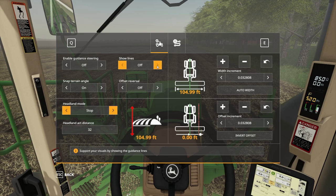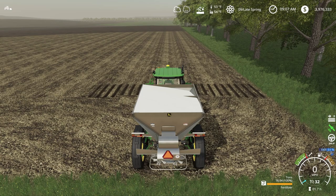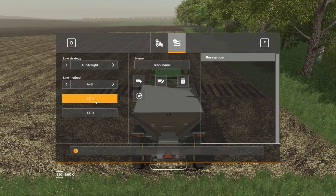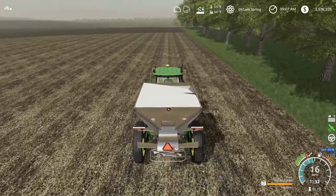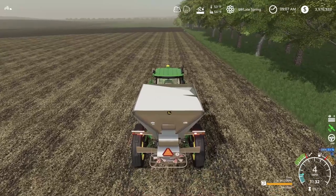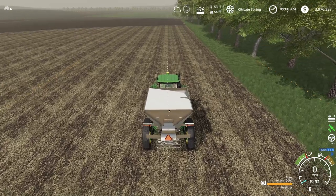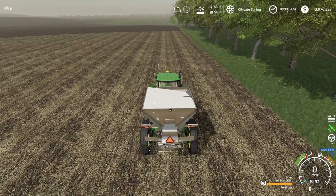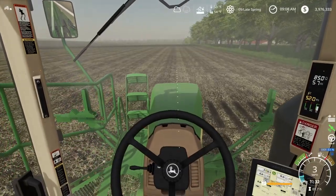That should be good to go. Let's go ahead and turn on our visualizer, enable the guide and steer. Now we should be able to set our course. We're gonna set A right here, drive forward a few feet, and that ought to be far enough. Now we go back into our tablet, we set B. There we go, we got that set, but now we need to get that shifted over. We're just shifting that course over to the side, line it up with the field. We are all set on the GPS.